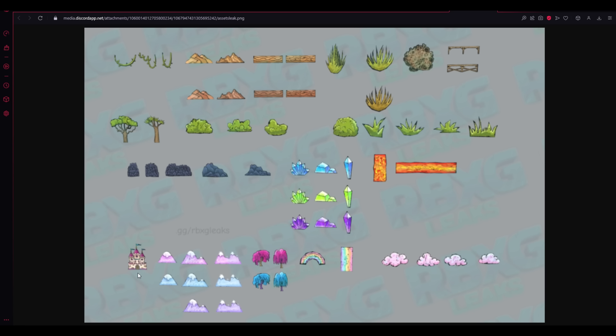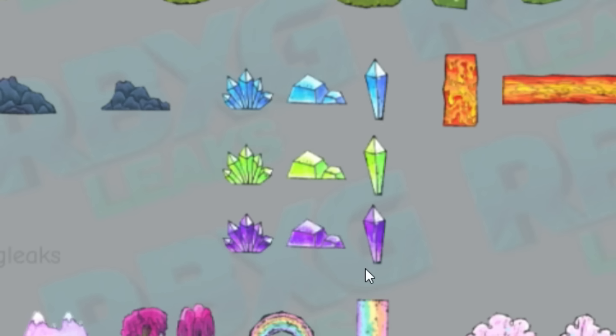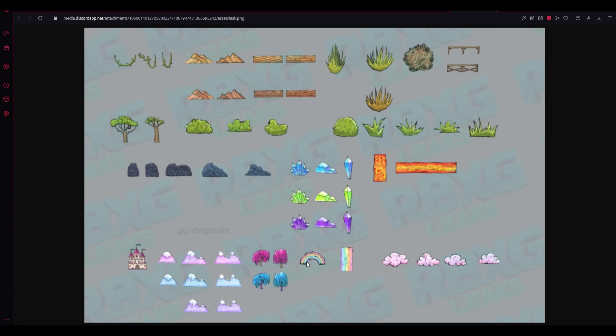I think we might have a Doodle Castle or a Doodle Palace — you can see something over here that looks like that. Maybe we also have Doodle Mountains, a Doodle Forest, and possibly a Doodle Crystal area. There's a lot of interesting stuff here.